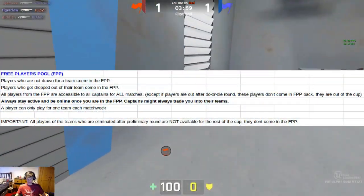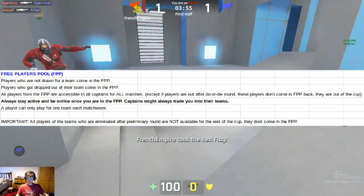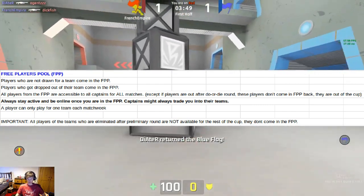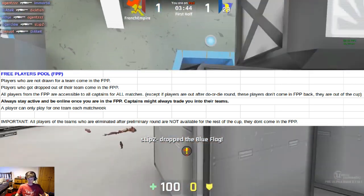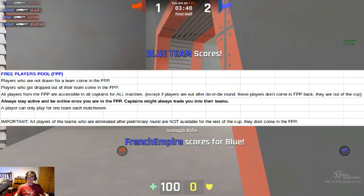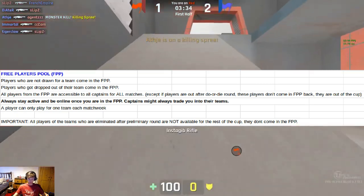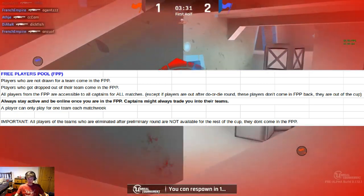In the free players pool, players who are not drafted to a team will go into it, and players who get dropped from their team go into it as well. All players from the free player pool are accessible to all matches, except players eliminated after the do-or-die round — they are out of the cup entirely. Always stay active and be online if you're in the free player pool, as the more you play, the more likely you are to get traded into another team. A player can only play for one team each match week, though.